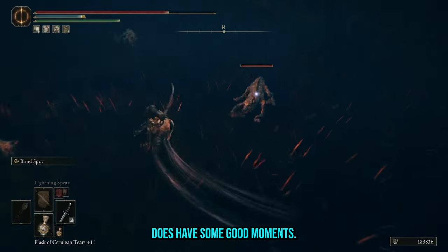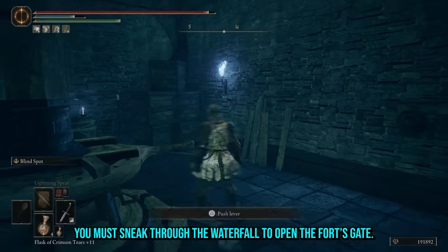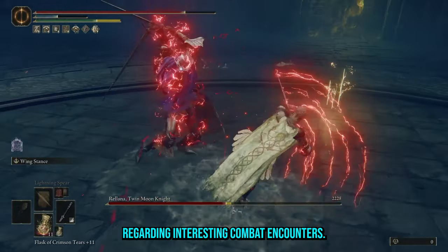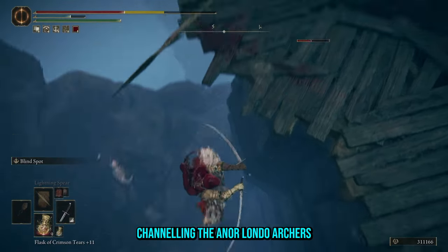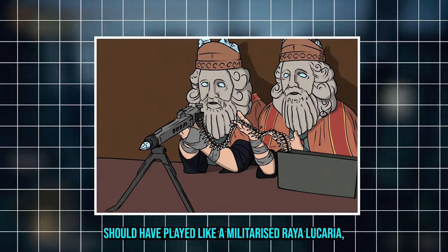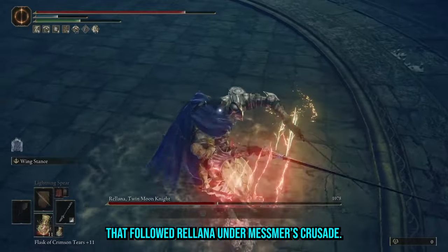Despite this, Castle Ensis does have some good moments. Rather than charging in head on, you must sneak through the waterfall to open the fort's gate, and there's nothing more satisfying than finding a secret path to something blue. However, outside of Rellana, there isn't much here regarding interesting combat encounters, except for this Messmer soldier channeling the Anor Londo archers. I can't help but think the castle should have played like a militarised Raya Lucaria, populated with battle mages that followed Rellana under Messmer's crusade.